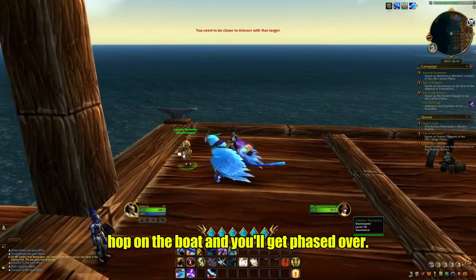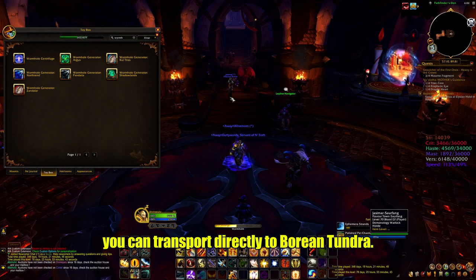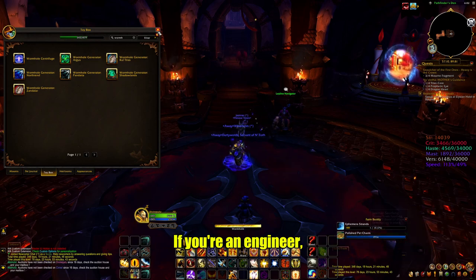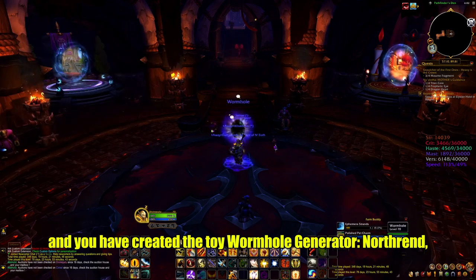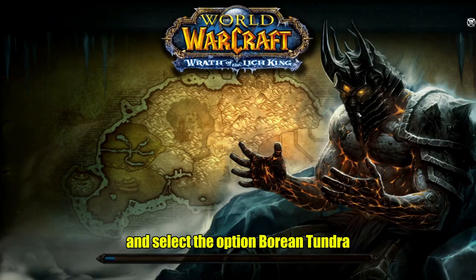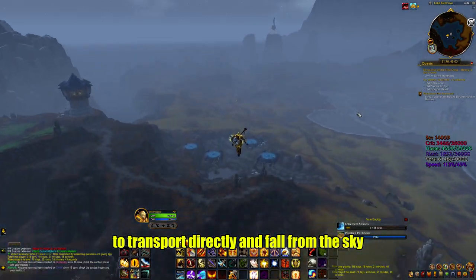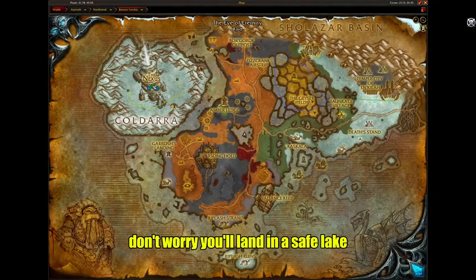Hop on the boat and you'll get phased over. There is also another way you can transport directly to Borean Tundra. If you're an engineer and you have created the toy Wormhole Generator Northrend, you can simply click on the portal that appears and select the option Borean Tundra to transport directly and fall from the sky. Don't worry, you'll land in a safe lake.